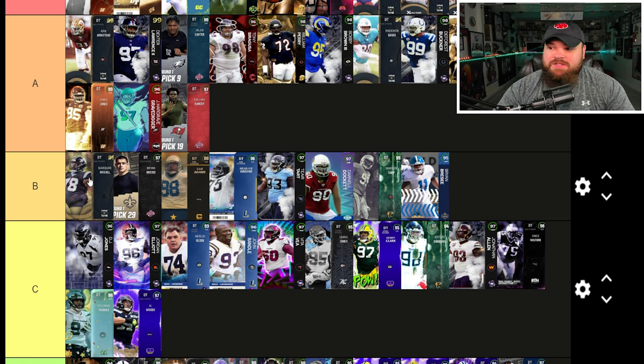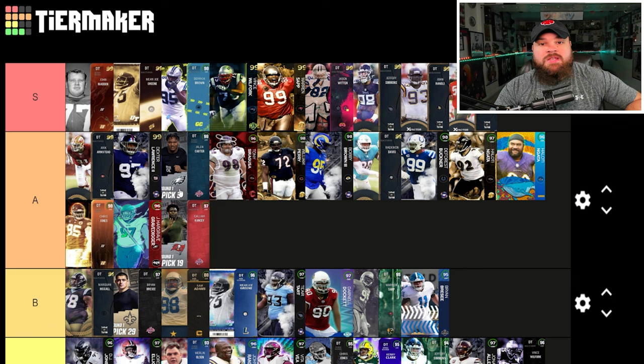That's my updated tier list for defensive tackle in Madden 23 Ultimate Team. Let me know your thoughts down below in the comments — what do you agree with, what do you disagree with, who should go up or come down? If you enjoyed this video and want to stay up to date with the best cards in Madden 23, make sure to leave a like and subscribe. If you want to see me use some of these cards live, check the links in the description and hit that Twitch with a follow. I also ranked the best outside linebackers in Madden 23 — check that video out.